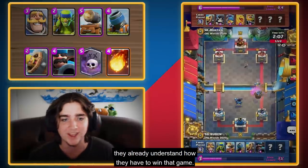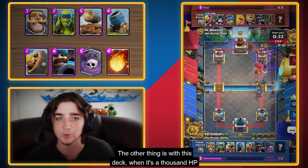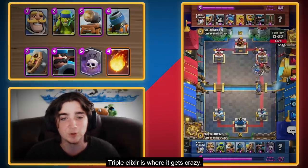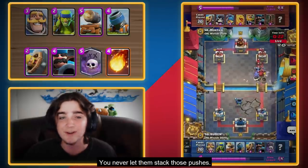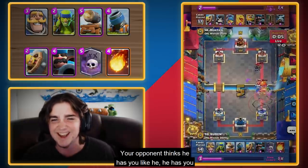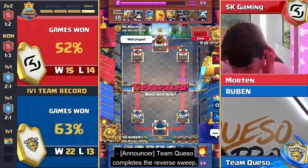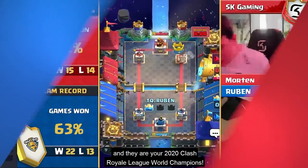Twenty seconds into the game, they already understand how they have to win. The other thing with this deck — when it's 1,000 HP on both towers, that's when you can really turn up the heat. Triple Elixir is where it gets crazy. You always have a Mortar down on offense, you always have a Graveyard coming down. You never let them stack those pushes. Your opponent thinks he has you in a box, and that's when you get aggressive. That's when you win that game. Team Queso completes the reverse sweep, and they are your 2020 Clash Royale League World Champions.